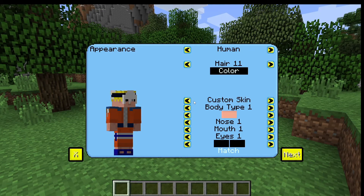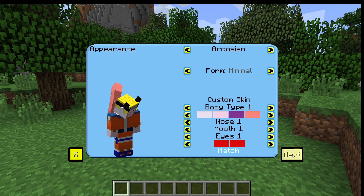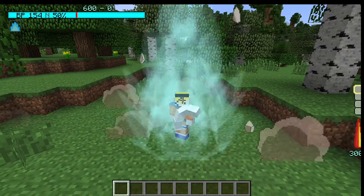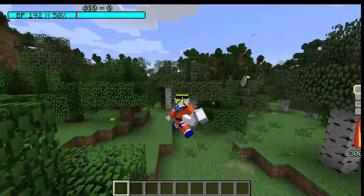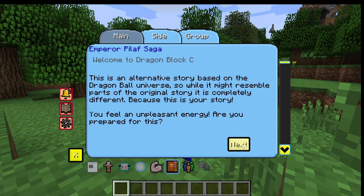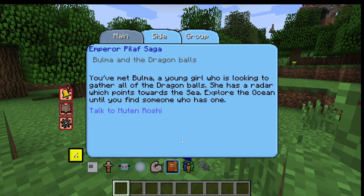We're going to redo that and create a new world, and let's go down the Dragon Block C path. We'll select the Frieza character and change the type to key, then click next. We're still in our Naruto drip, but we still have Dragon Block C powers and everything you'd expect — key techniques, saga system. From here, you can start the Dragon Block C mode.